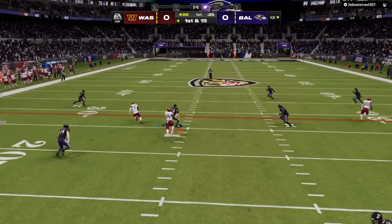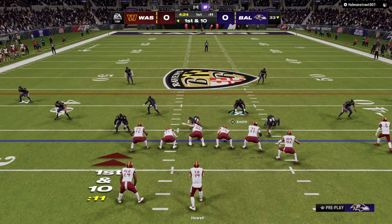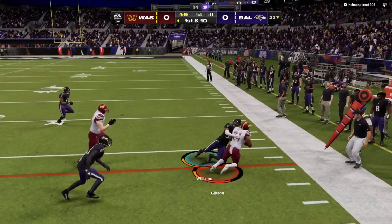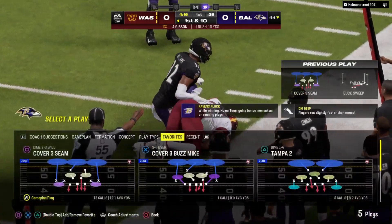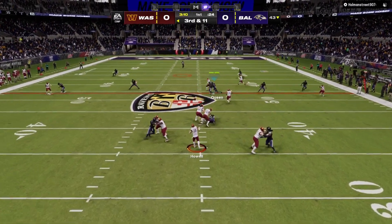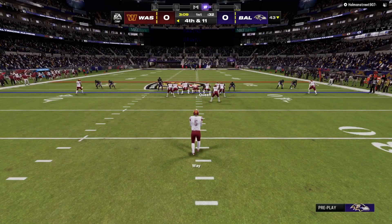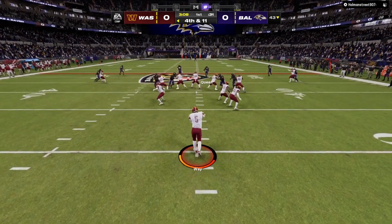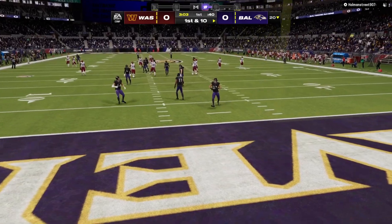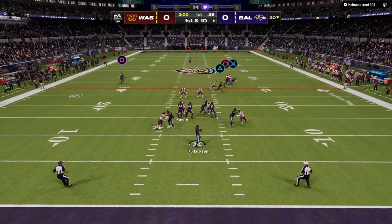First play, gonna throw it. He'll get this into the hands of Antonio Gibson — the first carry for the Memphis man Antonio Gibson. Needing to come up with something here on third down. Throwing on third down — this ball's overthrown. And now the punter Tress Way sends this one away.